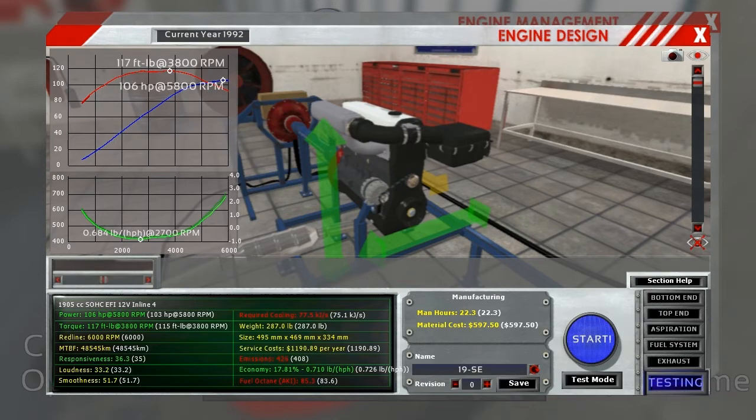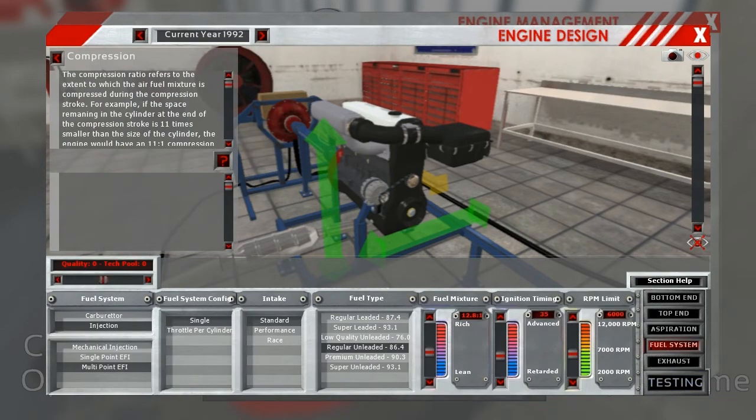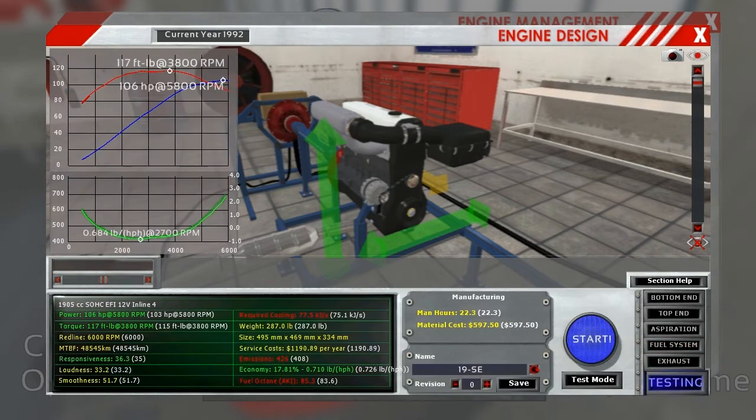That worked out pretty well - 85.3 versus our target of 86.4, so I could have gone a little bit more. That helps me pinpoint the compression-to-octane ratio a little better for the future - it's probably closer to 0.4 to 0.5 AKI per 0.1 compression. I just remembered I have my mouse cursor turned off, so let me stop the recording and fix that real quick.